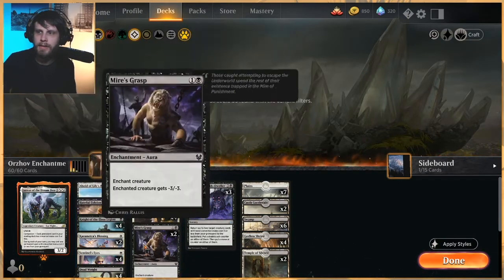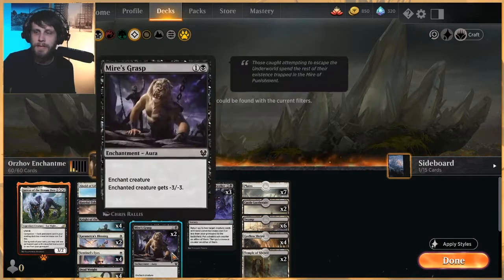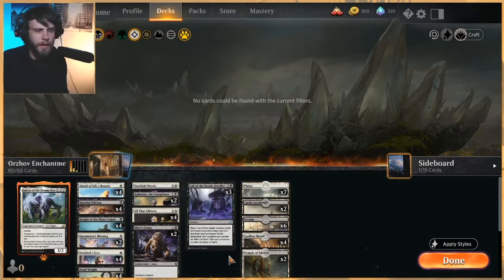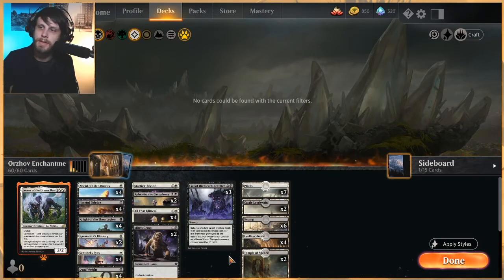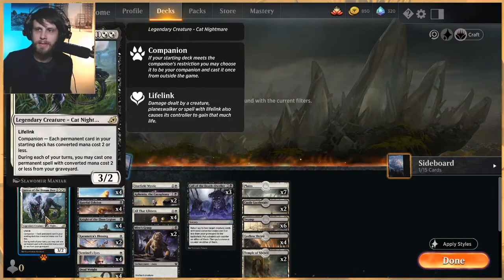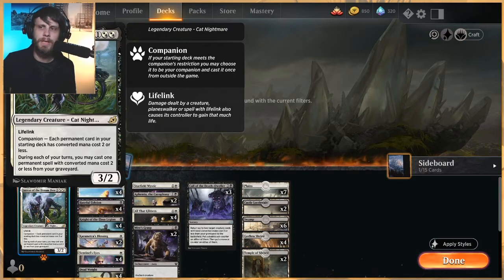The idea is you get a Hateful Eidolon out, you Myers' Grasp and Deadweight the opponent's stuff, and then ideally you're able to get a little bit of card draw and value off of that. This one's much more aggro focused, not quite so mid-rangey, but still a very solid deck. Lurrus is our companion, so this gives us some built-in recursion. The plan is to hold off on playing Lurrus until the opponent sweeps the board, then play Lurrus and hopefully play some stuff back.